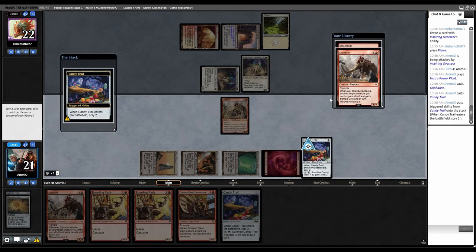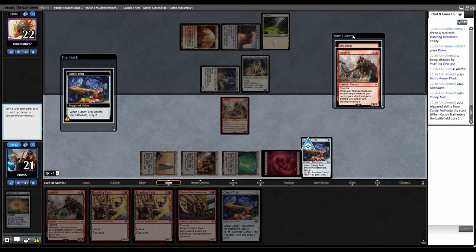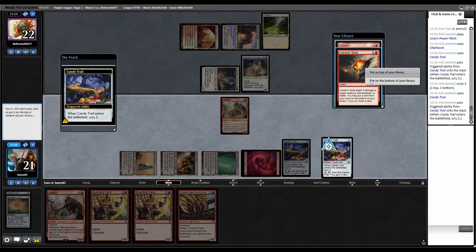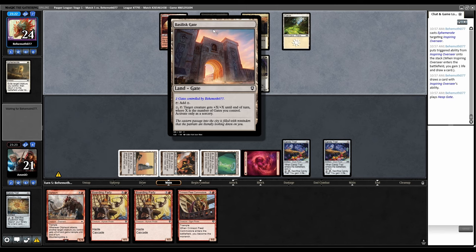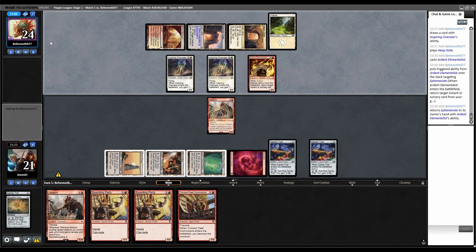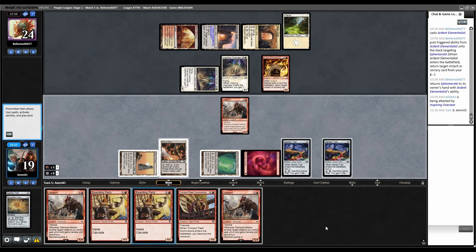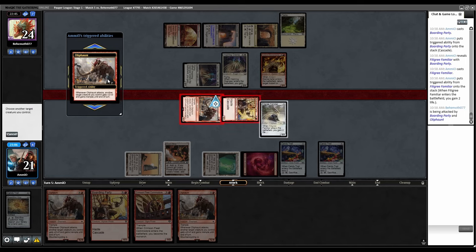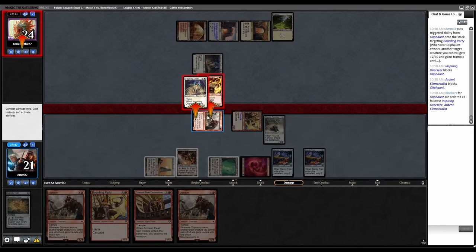Cast Oliphant, play Candy Trail — trigger, another Oliphant is fine, I do want a second red source. Nine mana, not really. Bottom this, top this, Candy Trail again — bottom this, top this, over to them. Ephemerate — lots of cards. Ardent Elementalist and then they have infinite Ephemerates unless we find removal. Boarding Party, Cascade trigger, cast this dude. Go to combat — Oliphant trigger. They're just going to allow these guys to die instead of Ephemerating. Pop Candy Trail, Ephemerate to this dude — it is a Bolt. Back to them, Ephemerate rebounds, hits this guy, Bolts our Boarding Party.